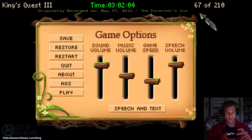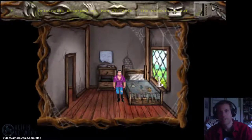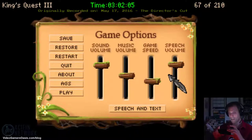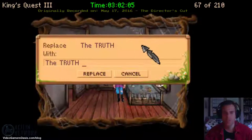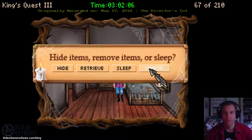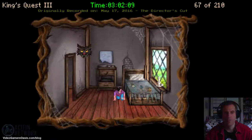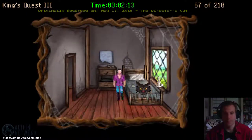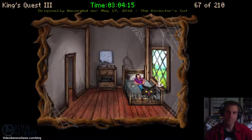The instructions say: carefully make your way up the last stretch of the mountain, enter the house, return to your room, and hide everything except for one food item. Save the game again. Try to get the fly wings, cat fur, and chicken feathers if you haven't already. Now return to the room and sleep.